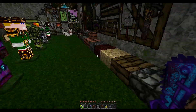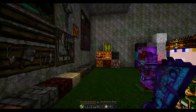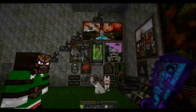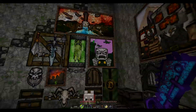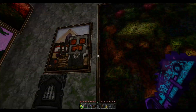Here we have the melon, pumpkin, jack-o-lantern, trapdoor, soul sand, netherrack, glowstone, all of the slabs and stairs — and there's a truck outside making a lot of noise. Here are some paintings: there's the TV one and the Doom one. And here's the rest of the paintings — the puppy and the cat.